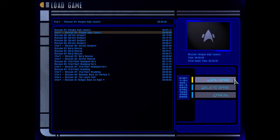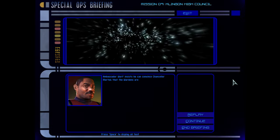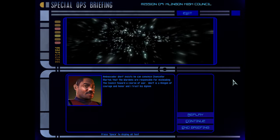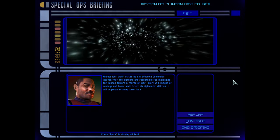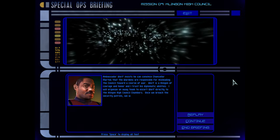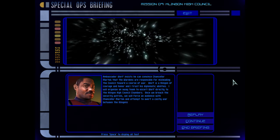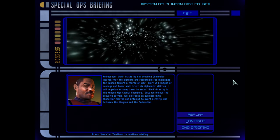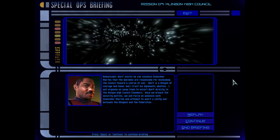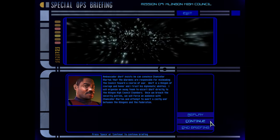Our next mission is the Klingon High Council. Ambassador Worf insists he can convince Chancellor Martok that the Wardens are responsible for misleading the council toward a course of war. Worf is a Klingon of courage and honor and I trust his diplomatic abilities. I will organize an away team to escort Worf directly to the Klingon High Council chambers. Once we breach the security patrols, we will force an audience with Chancellor Martok and attempt to avert a costly war between the Klingons and the Federation.